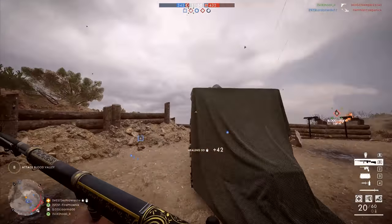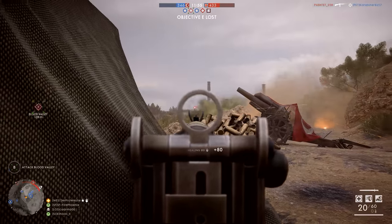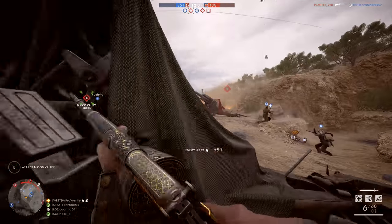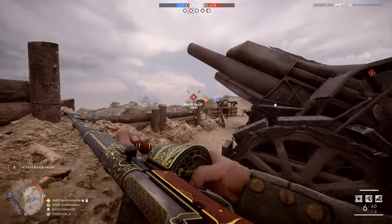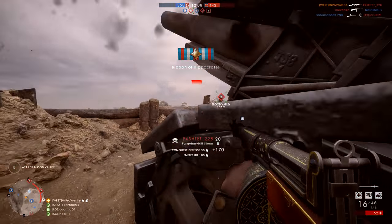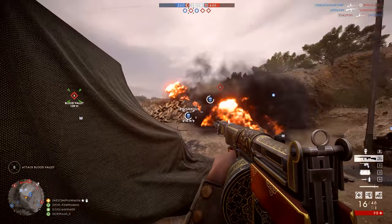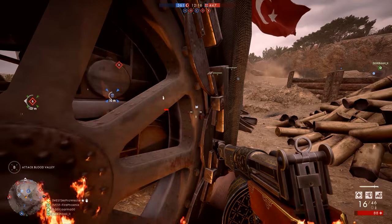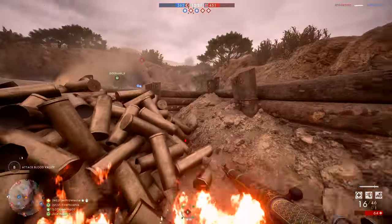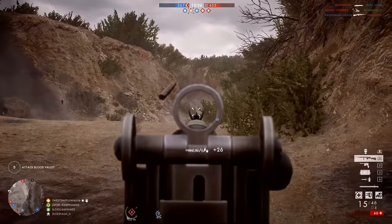This means reload times are much more predictable than, say, using a Mondragon rifle, where you could be reloading 2 strips of 5 into the receiver, or feeding bullets individually depending on how many were left before you started that reload. A short reload for the Farquhar Hill comes in at 3 seconds, and a long reload is only 0.2 seconds slower than that. When you go into that reload animation, you'll have a very good idea of how long it's going to take before you can fire your gun again, and that can make all the difference in battle when you're surrounded by lots of different enemies.